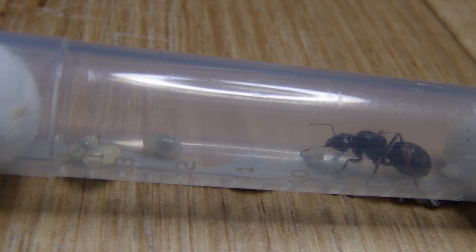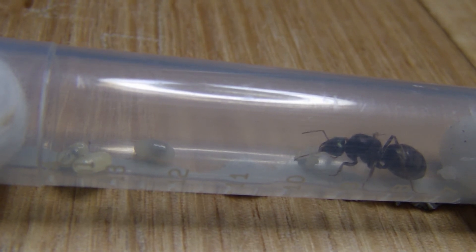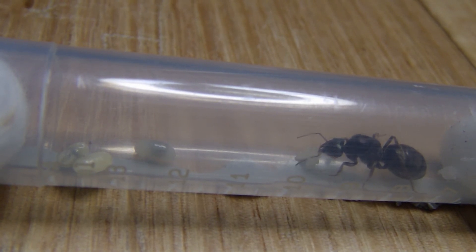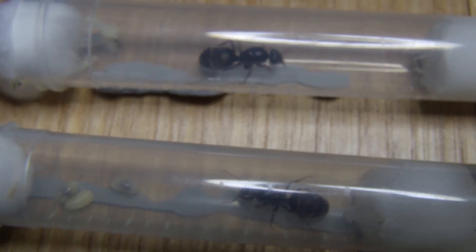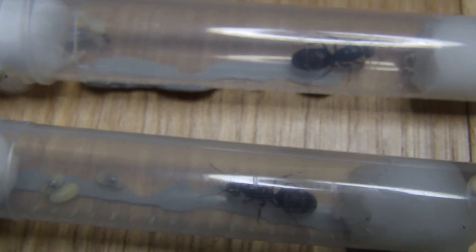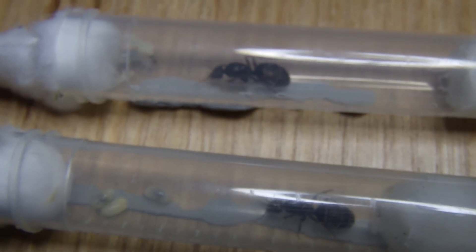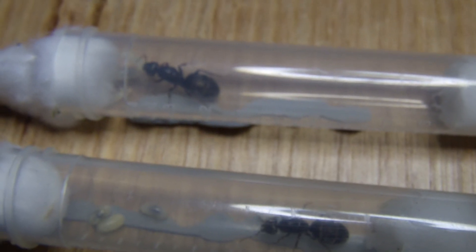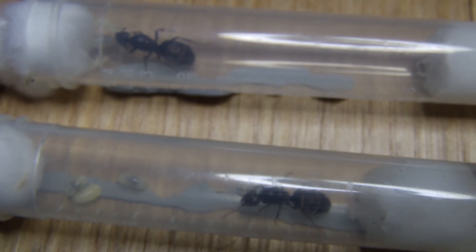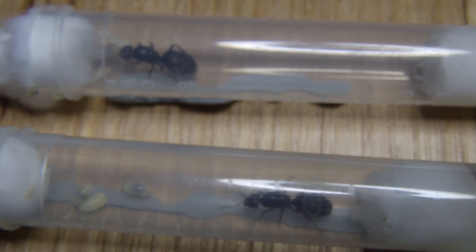Okay, so I just added the three other larvae to this other meat ant queen and she hasn't found them yet. Hopefully she does soon. Here are the two queens together here. Hopefully they'll accept their new larvae and pupae. I'll keep you updated on when the one pupae turns into a worker and the larvae turn into pupae and so on. Hope you guys have enjoyed and I'll see you in the next one. Bye.